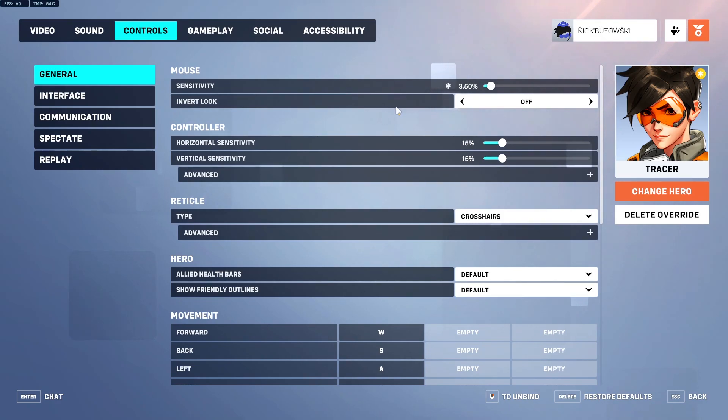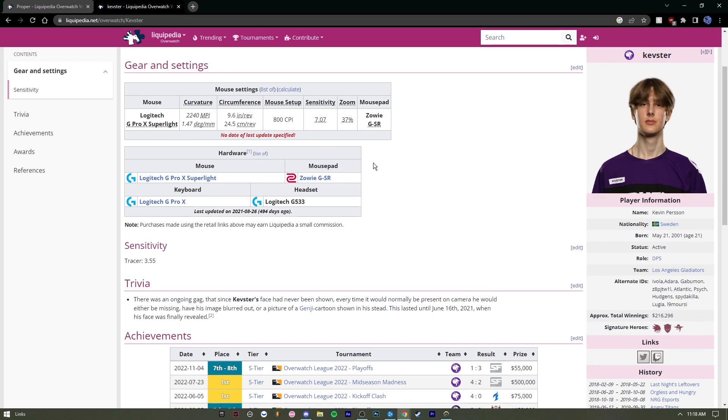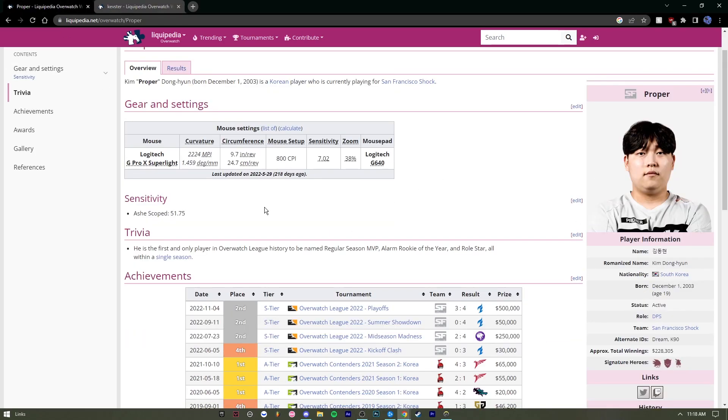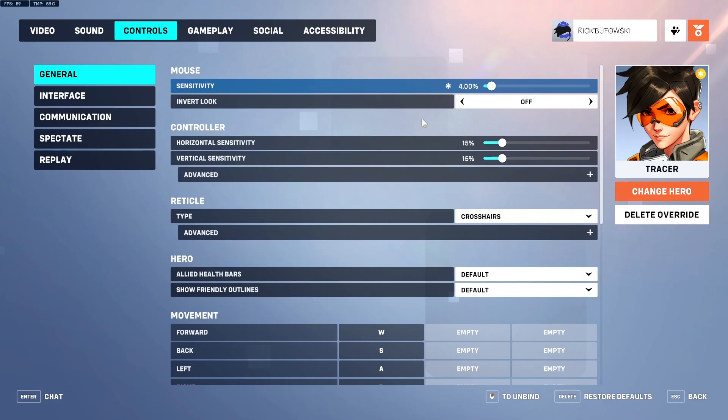I forgot to mention that both Proper and Kevster have 700–800 DPI, so if you're not convinced already, two goats already have this sense, so it just has to be the best Tracer sense. But yeah, I use 3.5 because that's what feels good for me — it might be different for you guys. I have a really light mouse, so that also affects it.